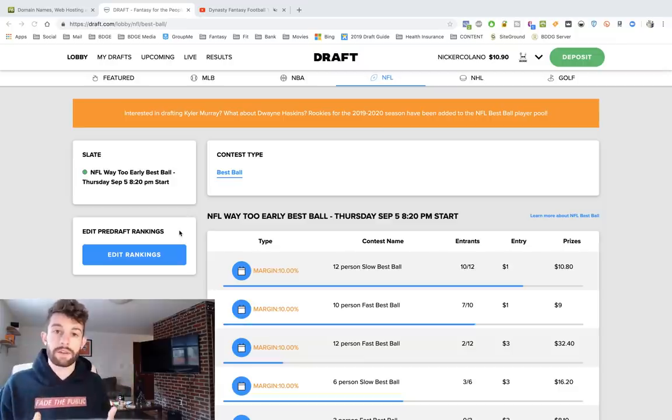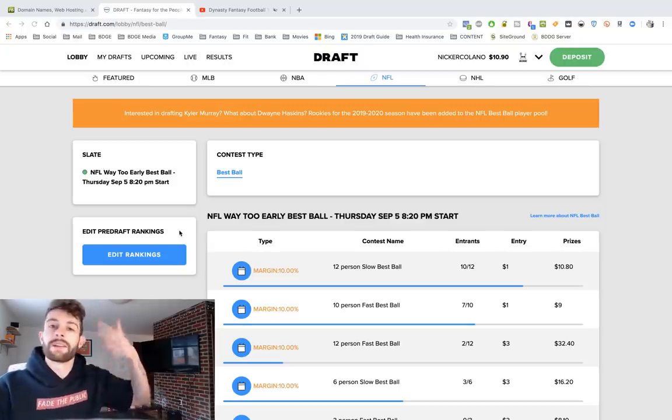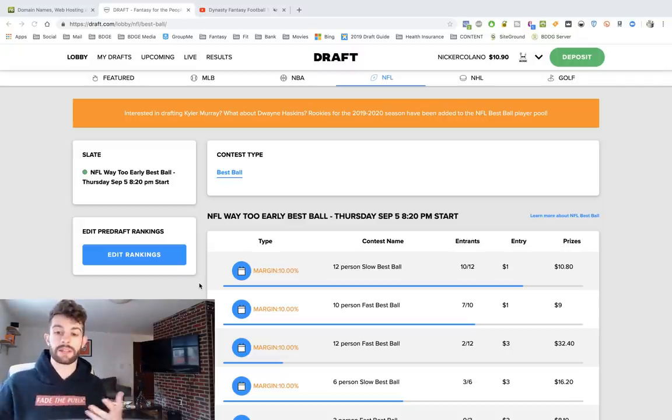If you sign up with my promo code BDGE you will get three dollars to draft with. In my opinion the best part about Draft is the fact that you can draft anywhere from a dollar draft up to like a thousand dollars. So if you put ten bucks in there you'll be able to do ten different drafts over the next month or two, and that will be serious because people are putting their actual money in it. Even if it's just a dollar, that little mindset change makes things serious, so you're getting a really good look at what the ADPs are and where players are being drafted. I'm excited to get into this one because they just opened up rookies being available to the public.